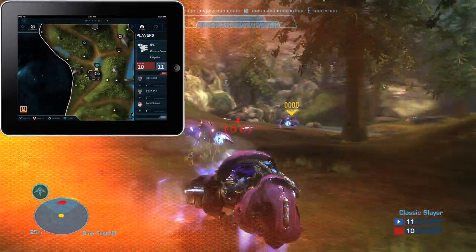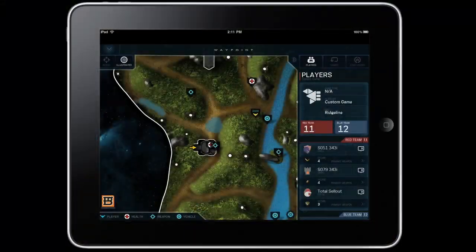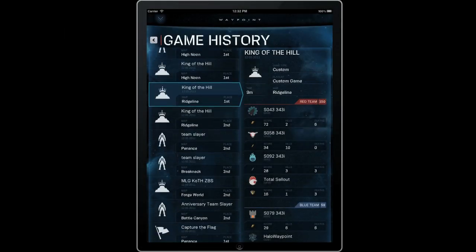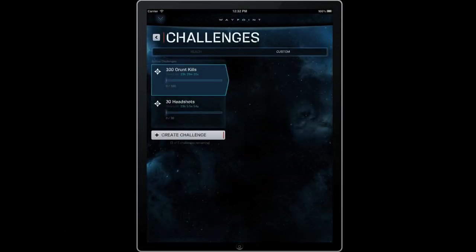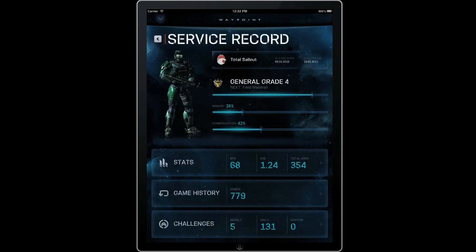For both Matchmaking and Custom games, Atlas always shows the players in the game, each player's current score, and the current team scores for team games. Quick access to recent game history and challenge progress is also provided right inside Atlas, including progress against the new custom challenges.